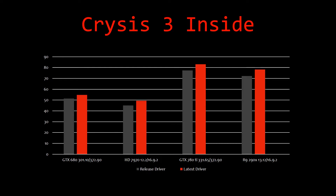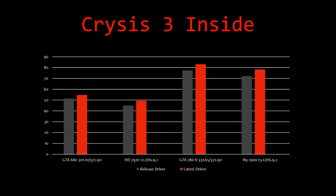For Crysis 3 I split it into two tests: an inside and an outside. My inside test is the same as they do over at Linus Tech Tips — I'll link a video below for explanation. The 680 with its original driver did 51.32 and with its latest got 54.69. The 7970 got 45.09 and 49.39. The 780 Ti got 77.39 with its original driver and 82.98 with its latest. The 290X did 70.37 with 72.22. Not seeing a lot of big differences here between the different drivers.